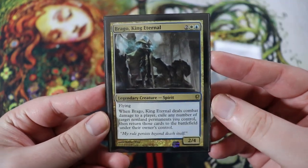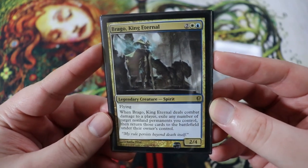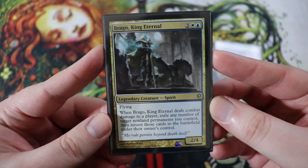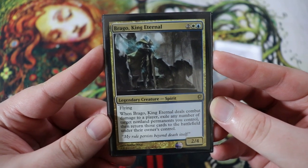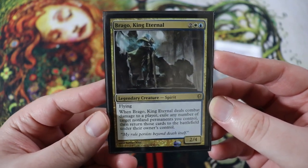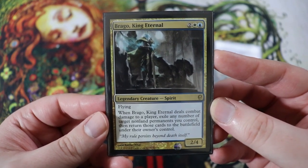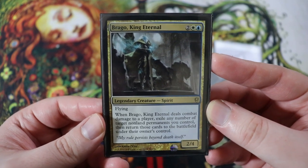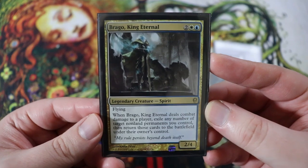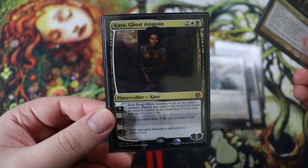Next is Brago, King Eternal. He's a really sweet one. He's a 2-4 flying legendary creature spirit for two of any, a white and a blue. When he deals combat damage to a player, exile any number of non-land permanents you control, then return those to the battlefield under their owner's control. So he just gets to flicker any number of your things when he deals combat damage to a player. This is kind of a cube archetype — you can draft a Brago, King Eternal style deck in a lot of different cubes. Just a really great solid card for this deck.